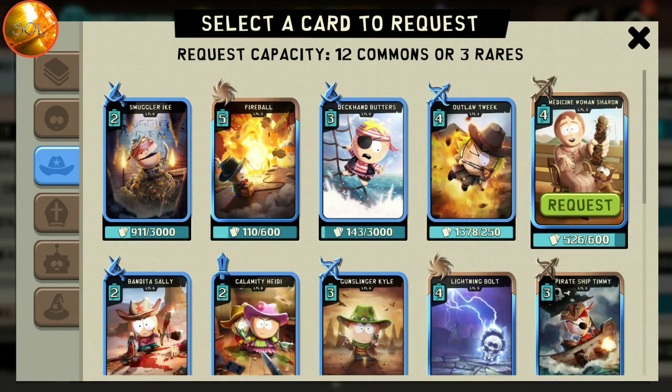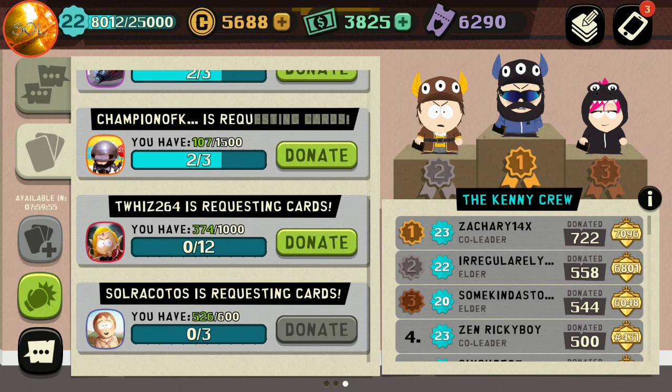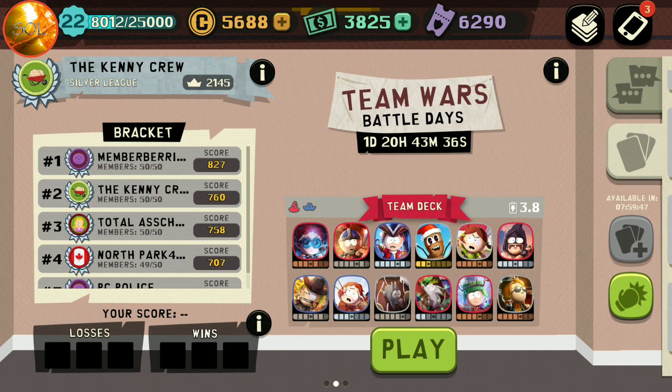I'm really close to getting Sharon to level six — 526 cards, so I just need 74 more, about two or three more weeks of requesting at my pace. Anyway, let's go into the decks. I have Doogie at max level four — I could upgrade him but I don't have enough cash. I have Stan the Ranger at base level five, and Hook and Clive at max level five.